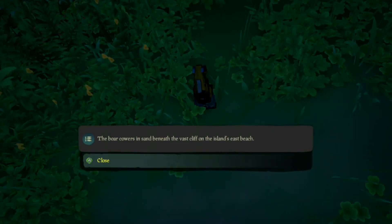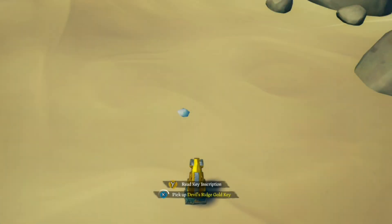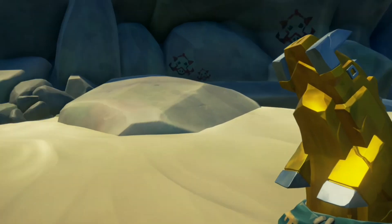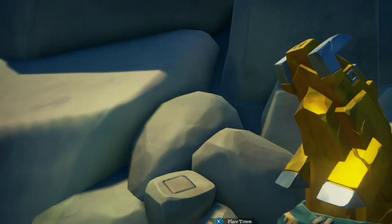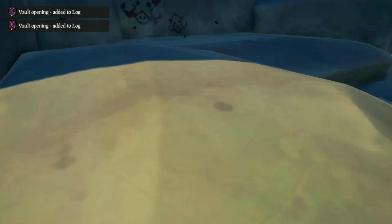To find out where the vault is on the island, you can view the description which will give you a clue as to where it is. Another clue is to look for rock paintings and a vault-like door. Near it you should see a little plinth that you can place your key on, and then a wall nearby will slide back.